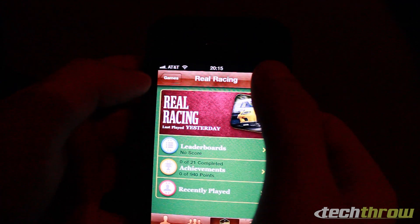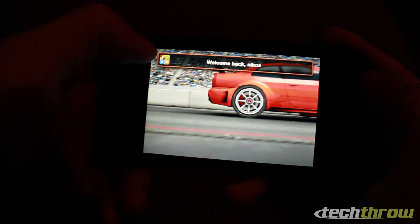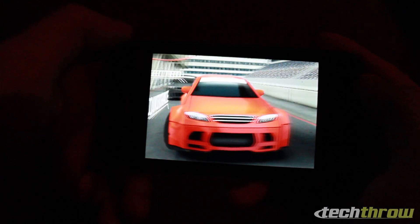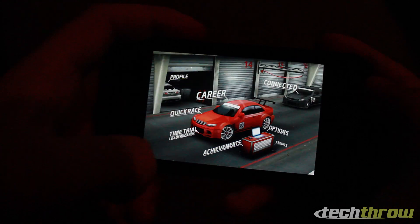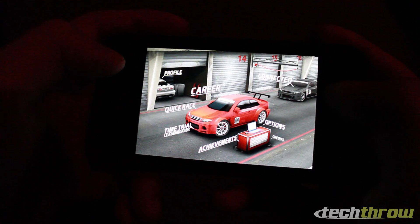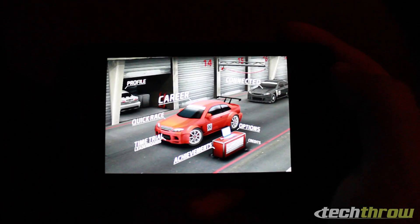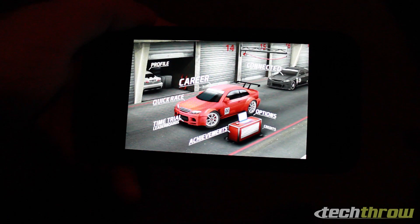Let's go ahead and launch the game. If you haven't checked it out yet I'd definitely recommend it — it's a great game especially if you like racing sims. There's a Game Center notification that says 'welcome back.' From the game menu you can access achievements and it'll show all your Game Center achievements. You can sync them, though that sync button is specific to this game so we'll see how other games handle that.